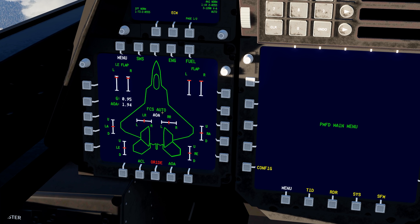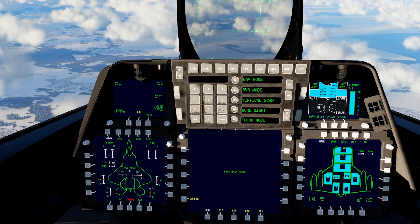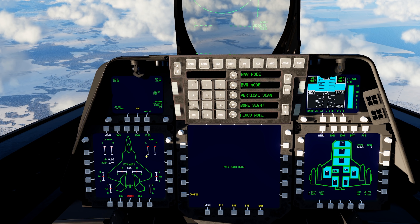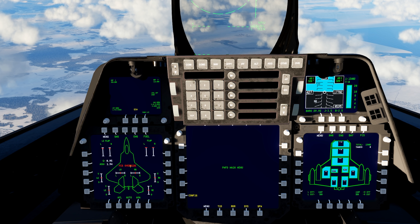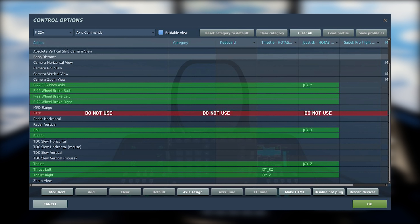The F-22 FCS (Flight Control Computer) has three modes, changeable via the HUD mode button. In Nav mode, the FCS trims for 1G. Switching to BVR mode changes the FCS to AOA, allowing you to pull more angle of attack. If you O-Ride (override) the FCS entirely, the flight control computer is off and you can pull even more AOA. When binding pitch and roll controls, do not use the default pitch in the Axis Assigned category — bind the F-22 FCS Pitch Axis specifically.